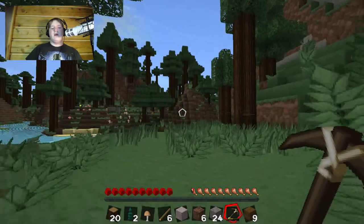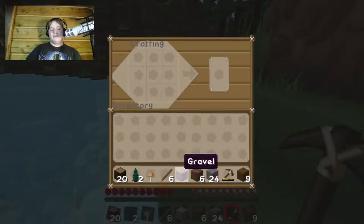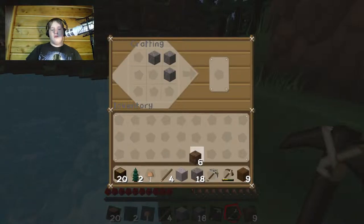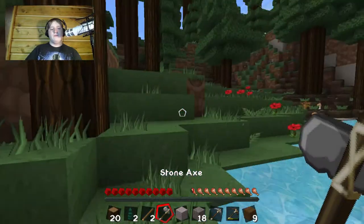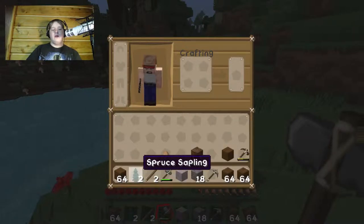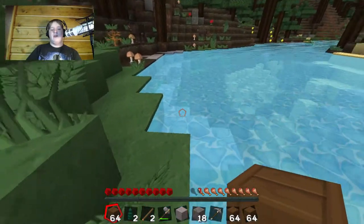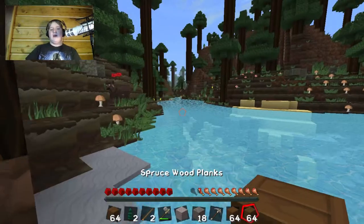Okay, that should be plenty of cobblestone for now. Now we'll make a cobblestone pickaxe and axe, and we should be good to go. Alright, I'm going to cut down a few more trees. Okay, that should be enough wood to make our first little shelter — just going to make an ugly little square, just like last time. But I'm going to be doing a lot more stuff this time. I didn't explore too much last time, but I'm going to try to explore more and build better things.